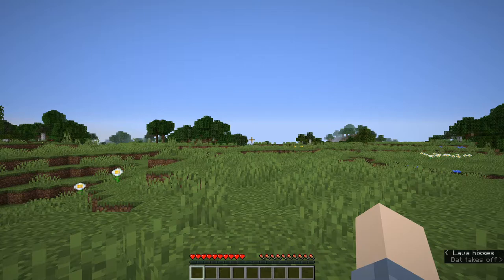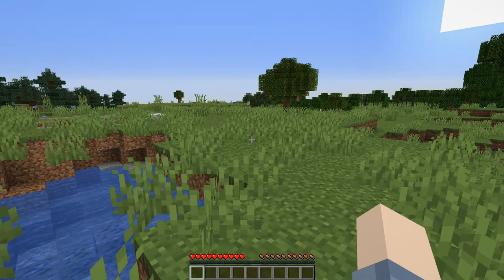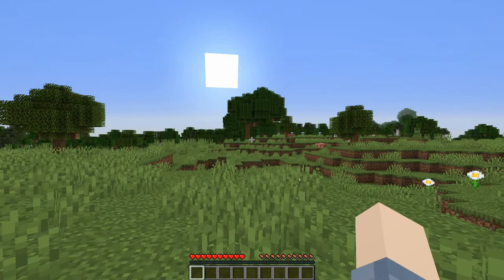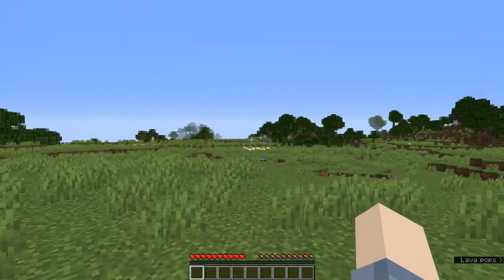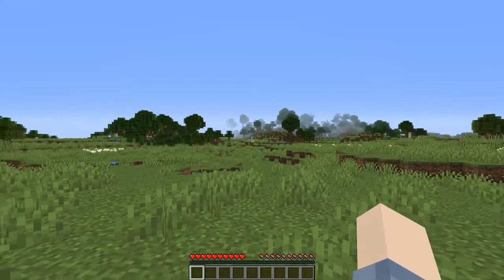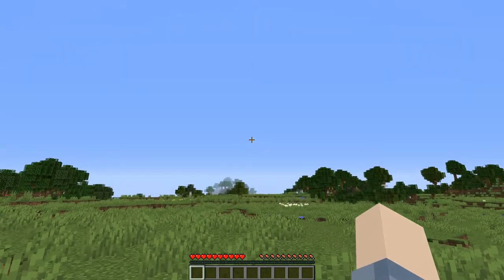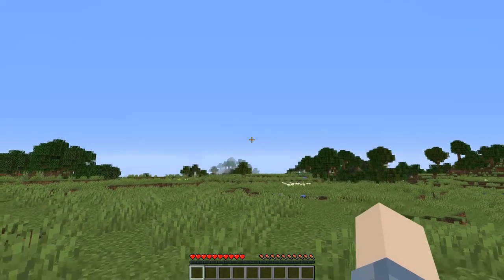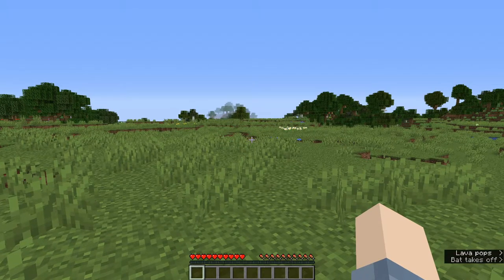And we are here in our brand new Minecraft Guide for Beginners world. Now let's cover a few basic controls. What I'm doing right now is I'm just panning my mouse to the right on my mouse pad and it makes my camera pan to the right. Go to the left and it makes my camera go to the left. Push my mouse forward, camera goes up, and pull my mouse back towards me and the camera goes down. So that covers the basic looking around mechanics.